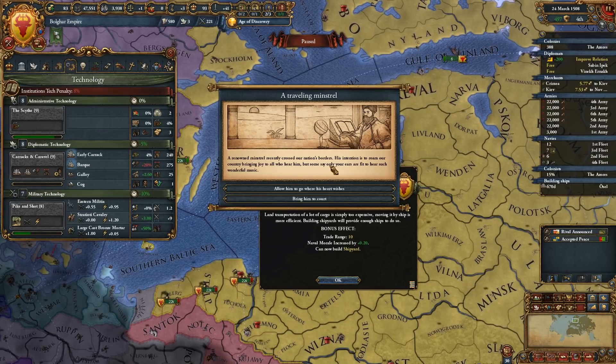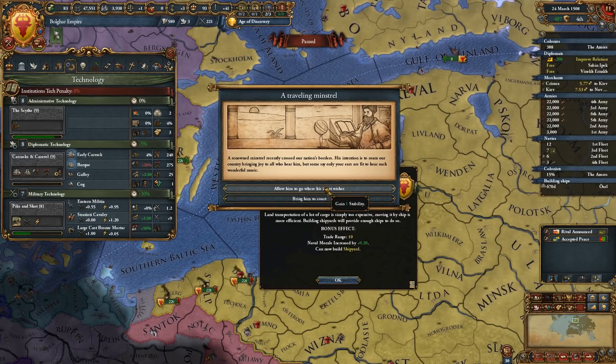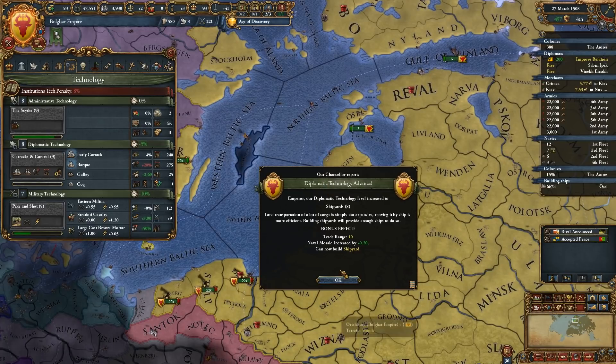Our renowned minstrel recently crossed our nation's borders — his intention is to roam our country bringing joy to all who hear him. Options: allow him to follow his heart's wishes — gain prestige; or gain a skill to stability cost modifier for artists of the Bulgar heritage following the Tangry faith. I could use the prestige, but the free stability point — free stability point it is.